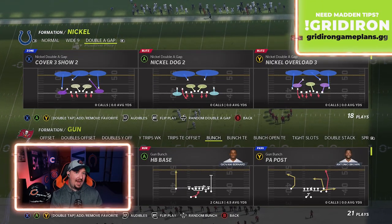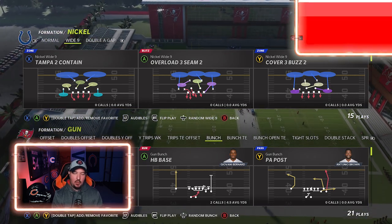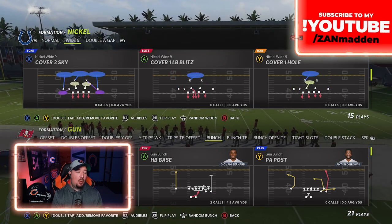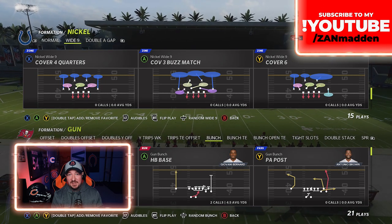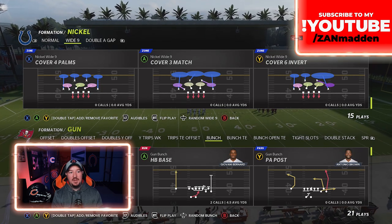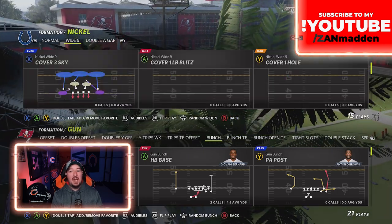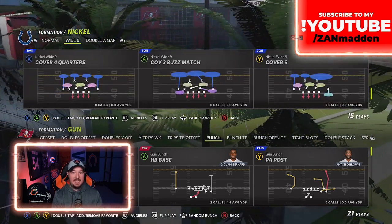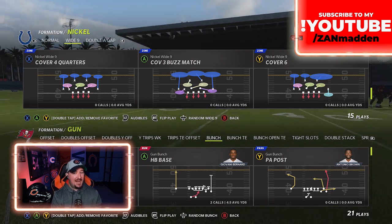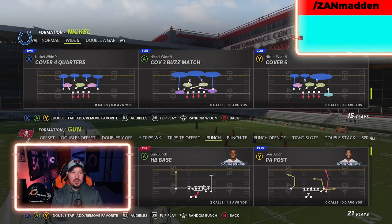Enter the nickel wide nine. The nickel wide nine is another nickel package which has four rushers, two linebackers, and five coverage players. Within the nickel wide nine, you'll notice that you have cover six, which is a play I broke down in the game plan, cover four quarters, cover six invert — again, that's cover four palms. The only coverage you are missing is cover nine, but that's okay because you can create cover nine on your own if you go and take a look at my match game plan on Gridiron. But let's go ahead and show you cover four quarters.